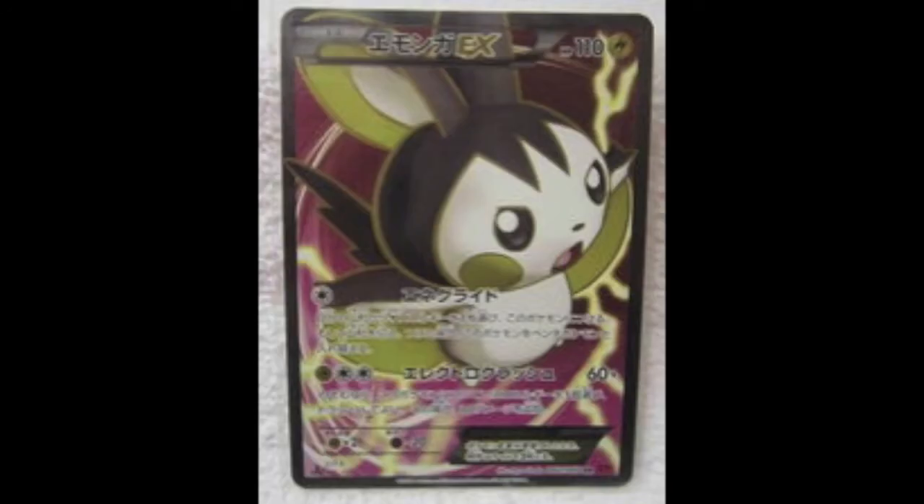One I was surprised to see was Emolga EX. Normally in the TCG, Emolga has never been a power card — it was mainly used for its Call for Family ability. Its attacks are okay. I think people are more going to want to use it just because it's cute. But it only takes one Electric Energy and the rest are Colorless, which can be quite useful.